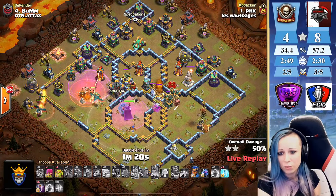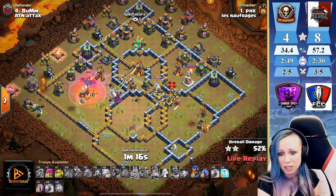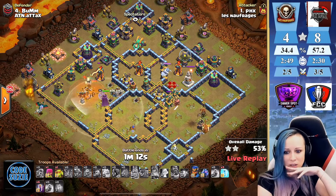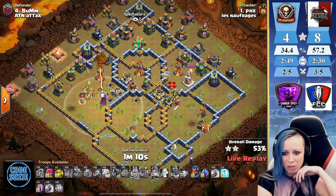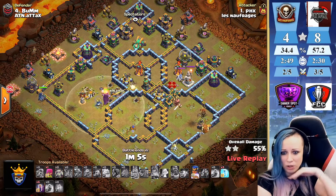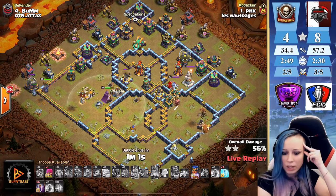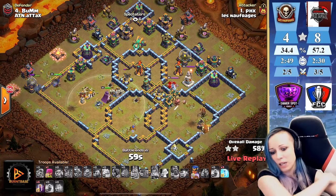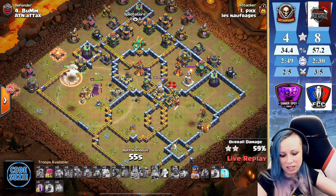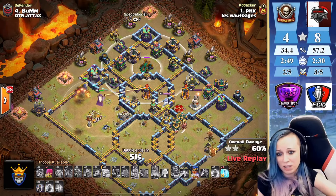Starting to lose the dragons — that dragon isn't even gonna get a single inferno. Maybe the Warden can get it with the electro. We still have the royal champion — decide to send the RC from the nine o'clock corner. We're gonna have six bat spells and three freeze spells. Two multi-scatters, three wizard towers — I don't see how the bats can survive.